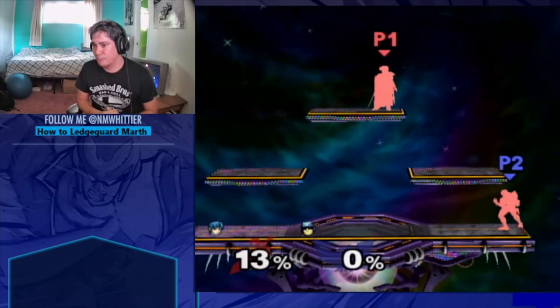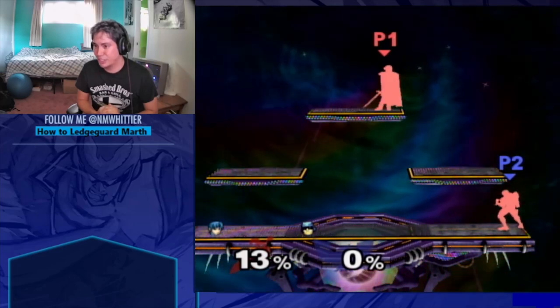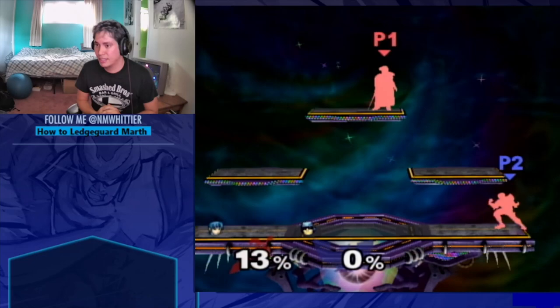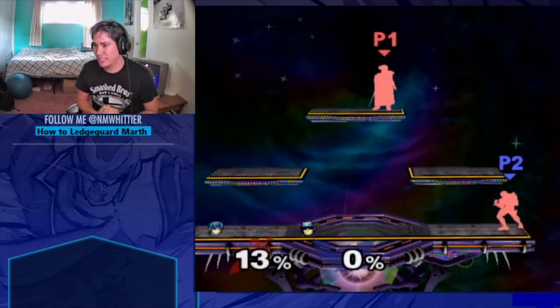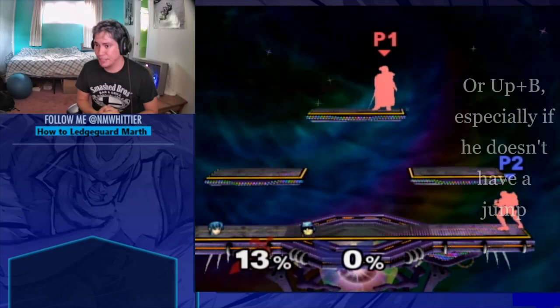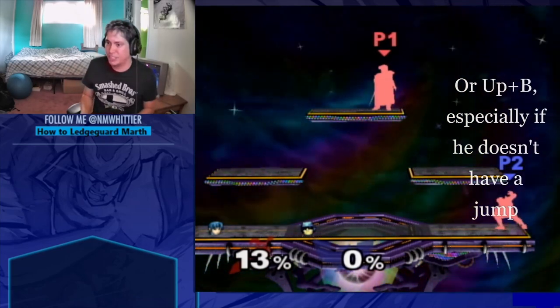With that aspect of Marth's environmental collision box in mind, let's talk about how to most effectively ledge hog and refresh your invincibility against Marth. You'll want to grab the ledge as late as possible — right before he's in range to forward air or side B, perhaps expending his jump to do so. Once you've grabbed the ledge, you'll want to stall invincibly.